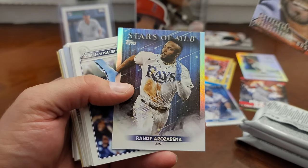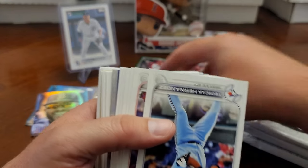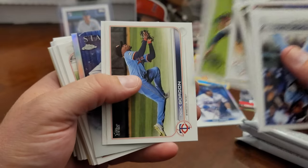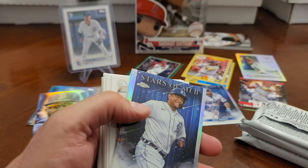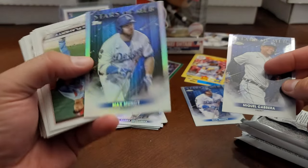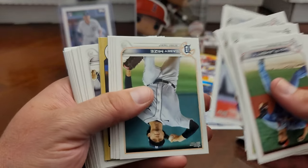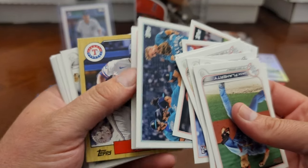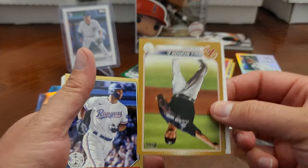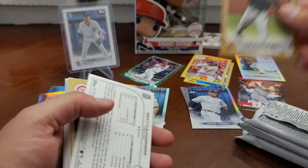We've got Xander Bogaerts sweet shades and a Randy Rosario — no fake signature on that one. I don't know if you guys have heard about the fake signatures of Austin Meadows on the same card — quite an interesting story. We have a Topps Chrome Miggy and a Max Muncie — got two of the Max Muncys now, one Chrome one regular. Akil Baddoo, Casey Mize, and a backwards card... it's actually a gold Mike Soroka out of 2022, number 273. That's our first gold.